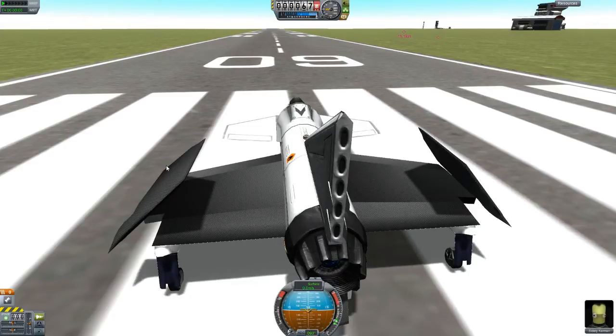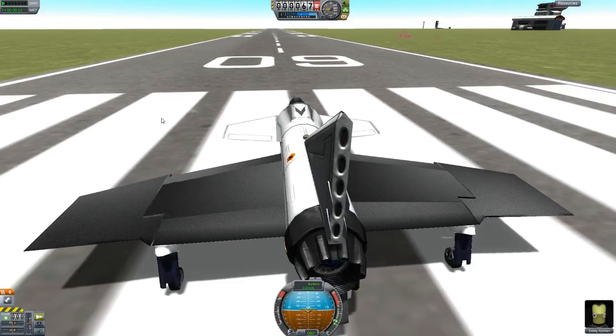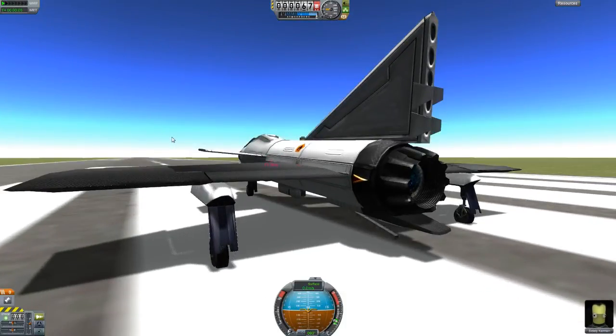Just to remind you: fold the wings back down into the flight position before you try to take off, or else you're going to have a bad experience. So what I do is I just have it quick-linked to a quick key, and the same thing goes for the landing hook — I also have that linked to another quick key.